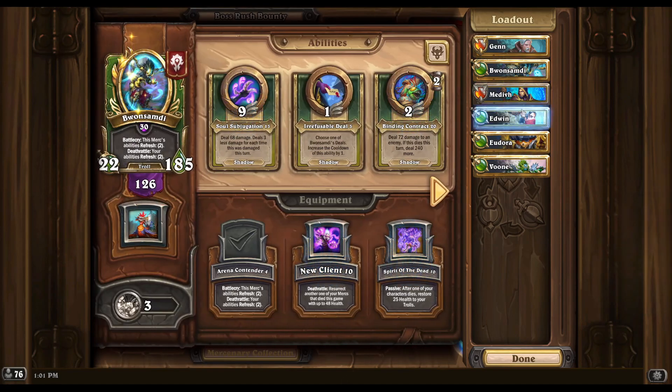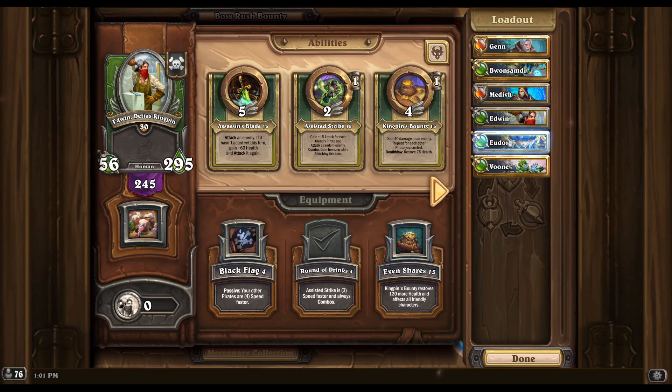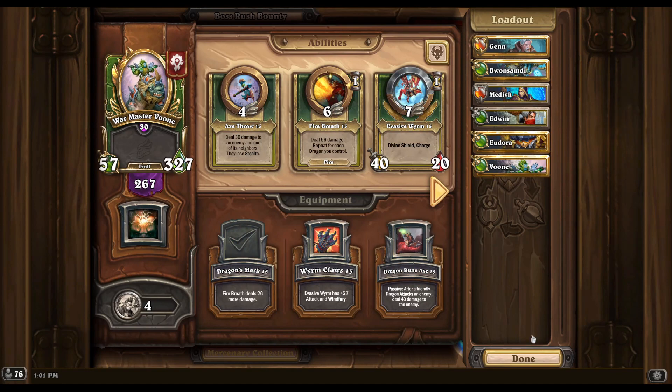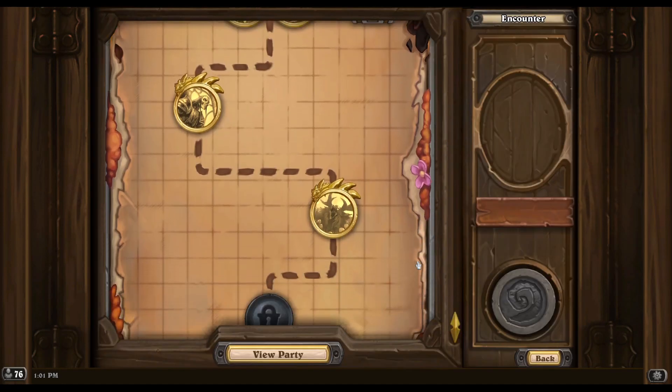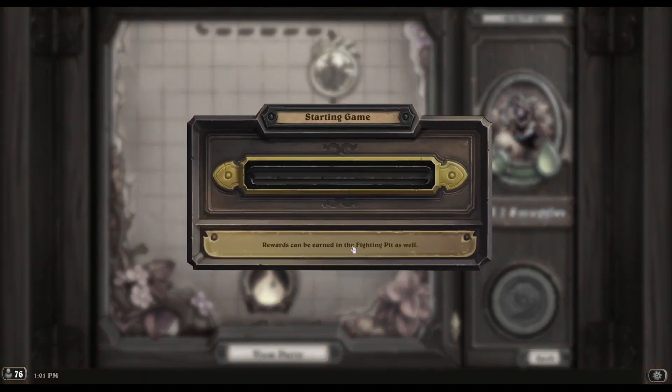We're using pretty standard equipment: healing equipment on Ginn, Breeding Contender, Unstable Runes, Round of Drinks. I'm using Brightening Bracers because we don't want the extra cannon this time, and I just got Dragon's Mark on Voon — but whatever Voon has should be fine. There are a lot of blue bosses so this will be good for your artillery strike odds as well.